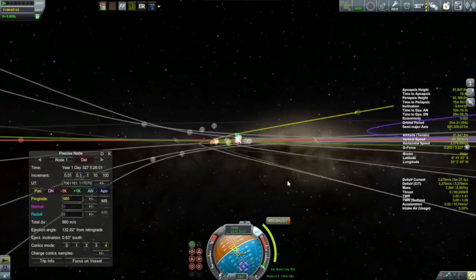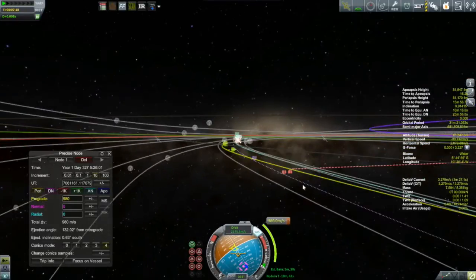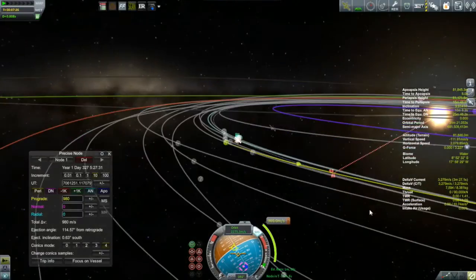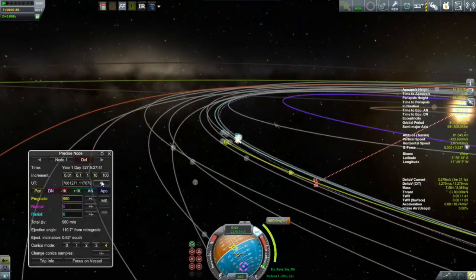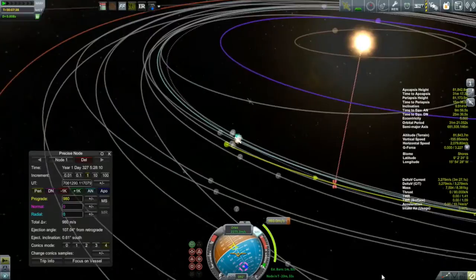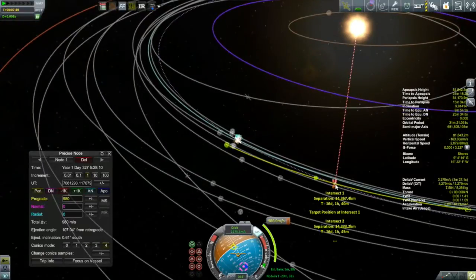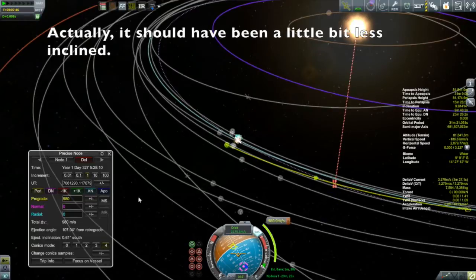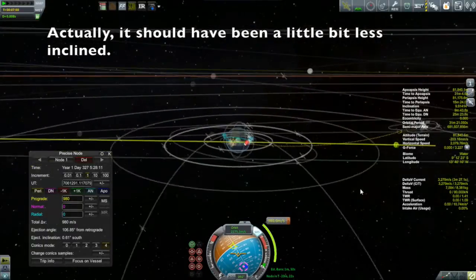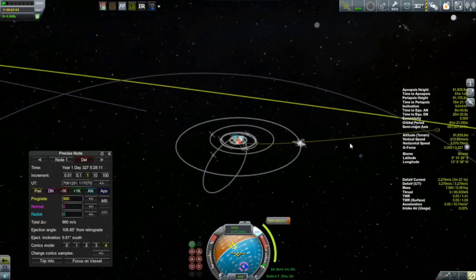I end up eventually with a closest encounter of 14,000 kilometers with a prograde burn of 980 meters per second — that's not bad, actually pretty good. The reason why I'm off as far as I am is because my closest encounter is going to be south of where the asteroid will be at that time, because I should have launched into a little bit more of an inclined orbit. The fact that I'm a little bit off is hardly surprising given the eyeballing involved, and all that means is I'll be doing a normal correction burn.